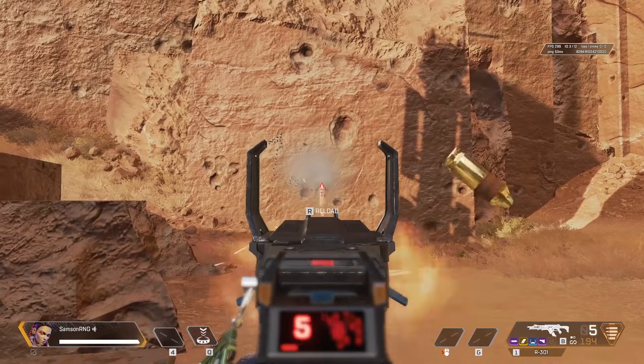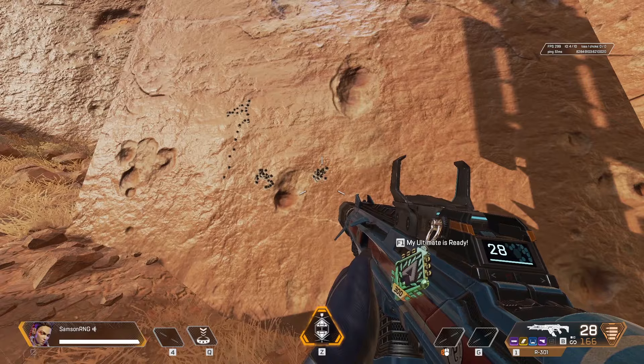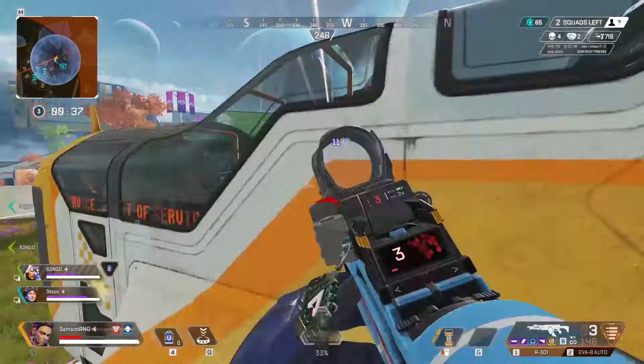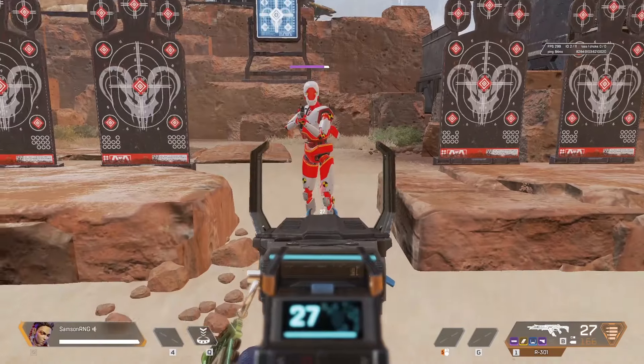The end of the recoil pattern is pretty much impossible to manage in a real fight at range. Your best option is to burst fire 8 to 12 bullets at a time. Recoil resets extremely fast in Apex, so burst firing will allow you to only deal with the first half of the recoil pattern, which is much easier to manage.